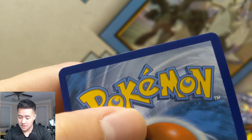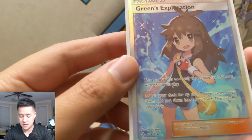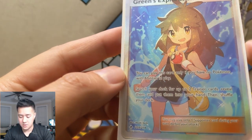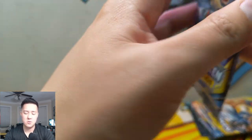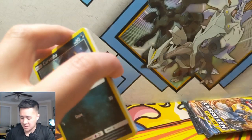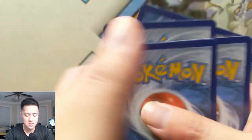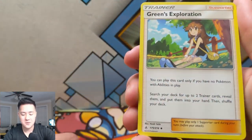I feel like this card is pretty good — maybe PSA worthy. An awesome pull right there. Green's Exploration! You can only use it if your Pokémon have no abilities — search deck for two Trainer cards and add them into your hand. Awesome pull right there, that's one of the better secrets I believe. Very happy with that, and let's see if we can keep the magic going and get another good pull. We've still got a few packs left — very happy with that. Oh, there's Green's Exploration again on the other side!